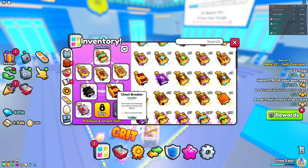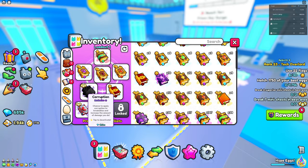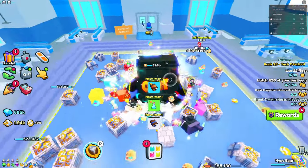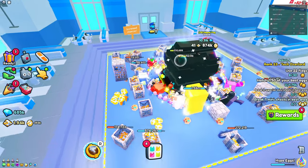Chest breaker is definitely the most important item you need — it's worth about 9 million right now. And then lastly, you need the corruption enchant, because this also increases damage to pretty much anything, including the chest. As you can see, the chest is black right now, which means it's corrupted and the pets are going to do more damage to it.